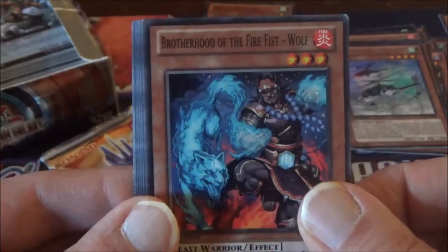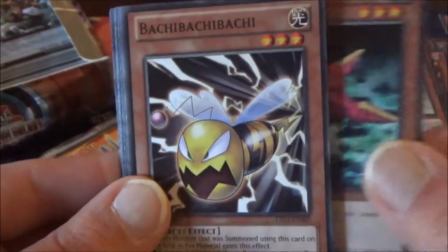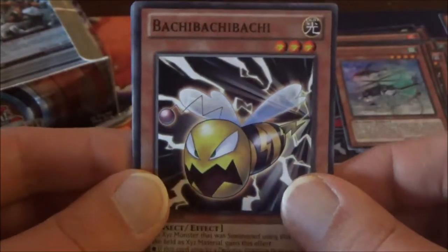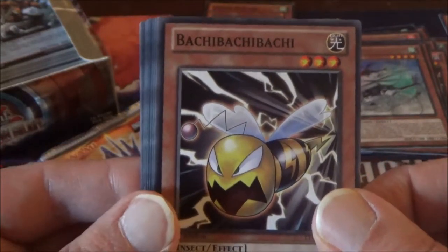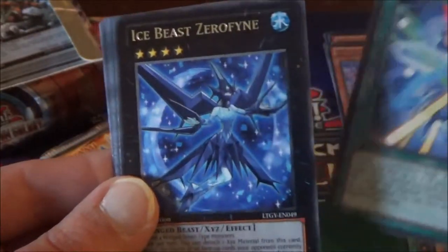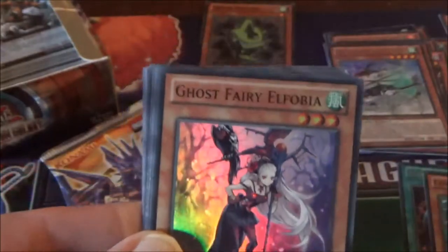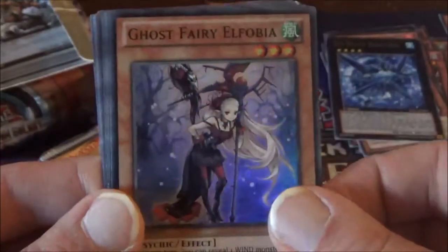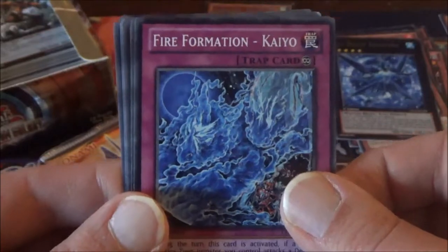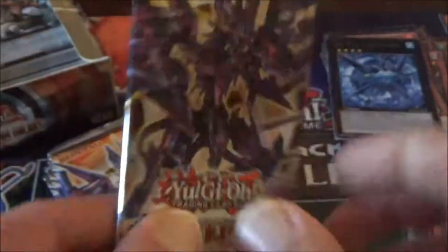Another Wolf, Starfish, Spellbook of Miracles. Our Rare this time is Ice Beast Zerofyne. We have a Super Rare Ghost Fairy Elfobia. Fire Formation Kaido and Battle and Boxer Counterpunch round us out for that pack.